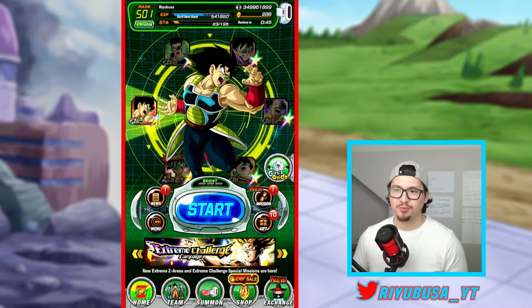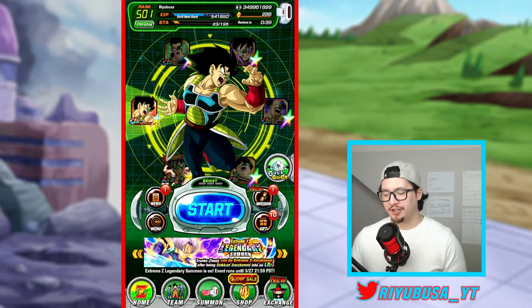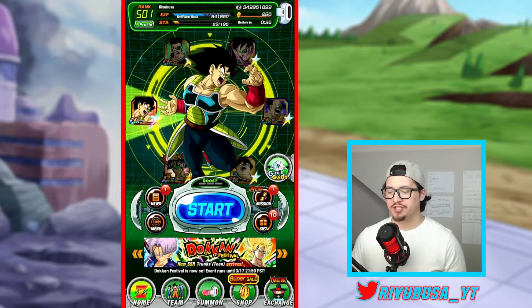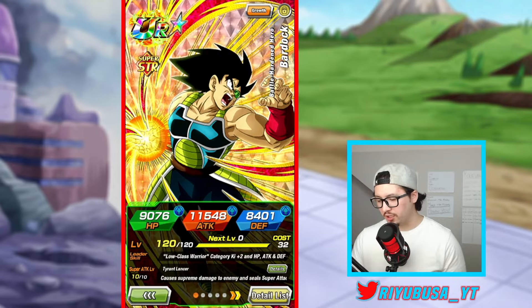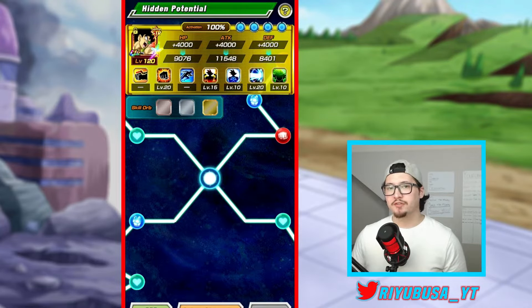You will need to farm copies of each unit to raise their super attack from level 1 to level 10 and unlock their hidden potential paths. You will need a total of 14 Bardocks, 14 Toras, 14 Fashas, 14 Borgos, and 14 Shugesh.